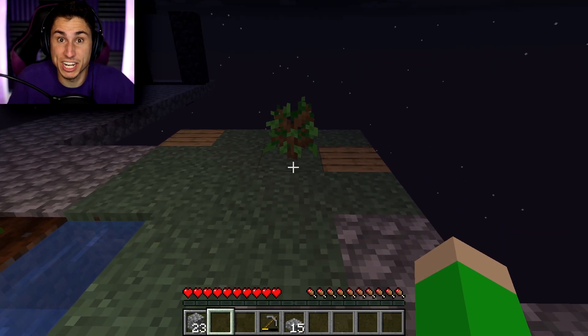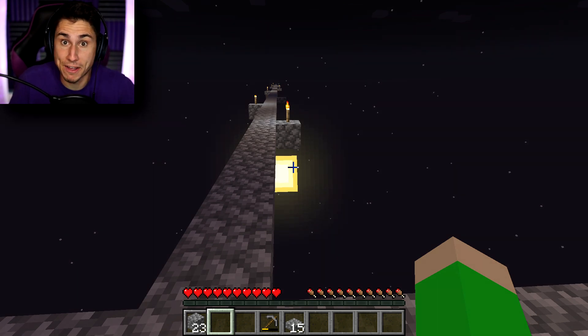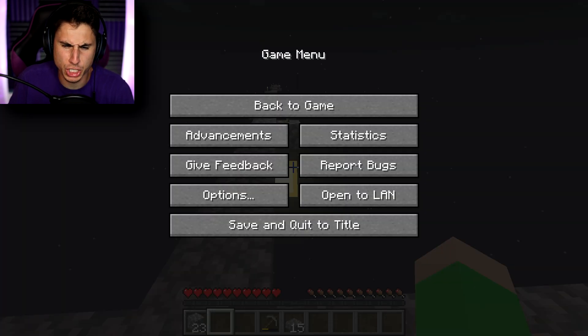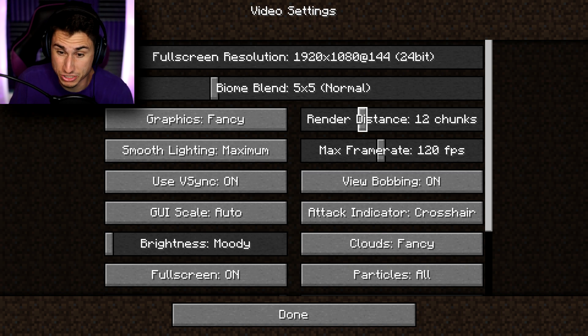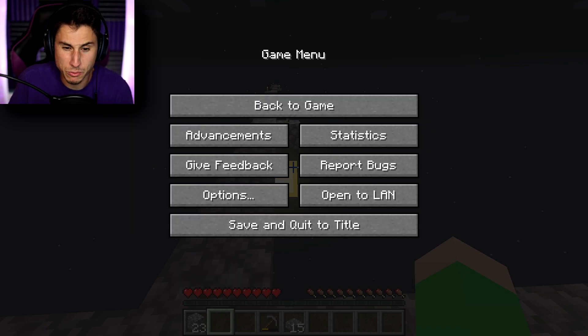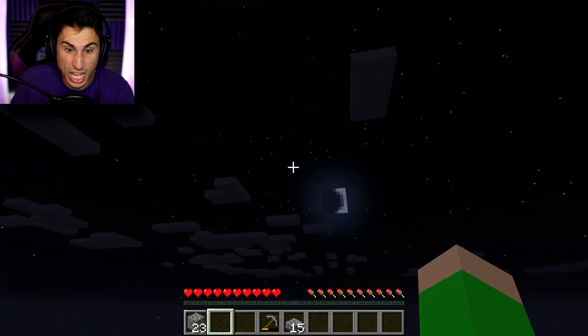The third thing on my post-it note is what I'm really looking forward to. You know last episode I tried to find an island and I was digging in a straight line forever and never found one. You guys gave me two tips. The first thing you said was to go to options, go to video settings, and go to render distance. If I boost this all the way up to 32, I hope my game still runs smoothly.